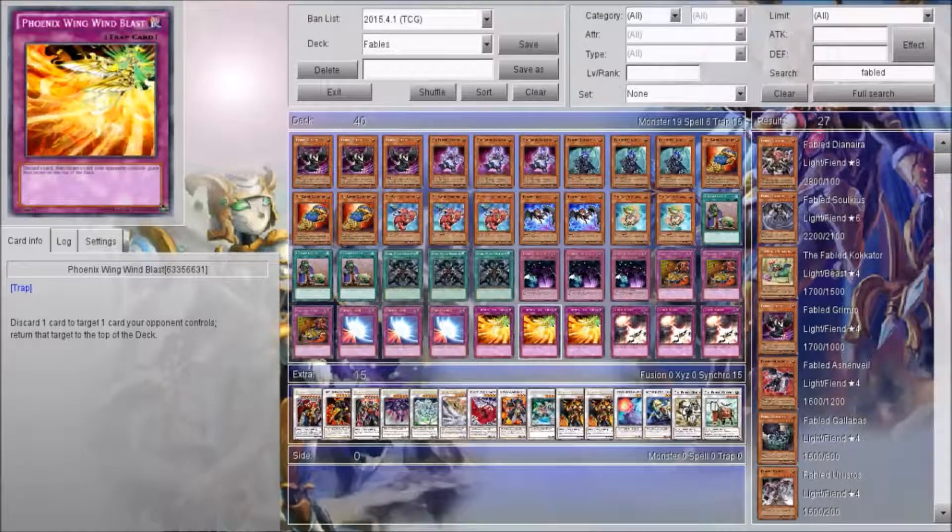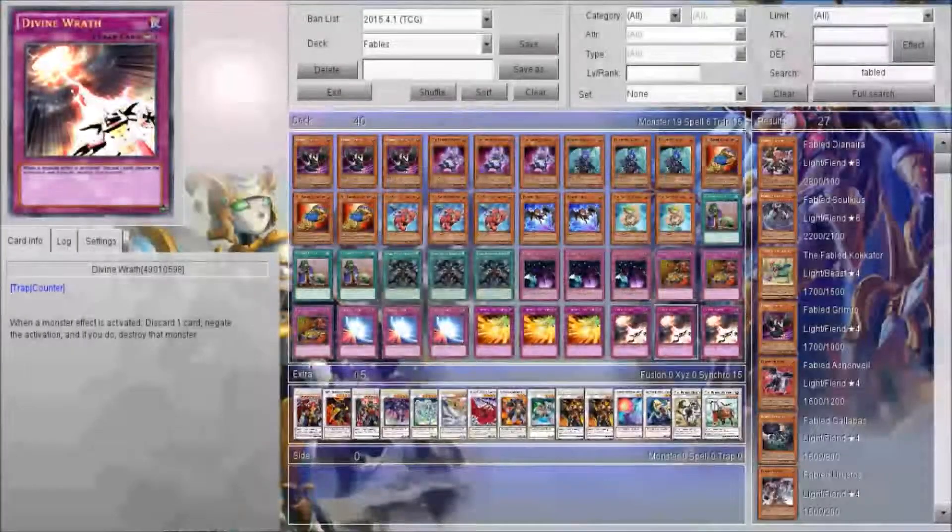Phoenix Wing Wind Blast has double utility in this deck. You discard a card with its effect, you get the effect of a Fable monster, and you can also bounce your opponent's card back to the top of their deck. It's very nice. Divine Wrath the same way — you can discard a card, get its effect, and then negate a monster effect.